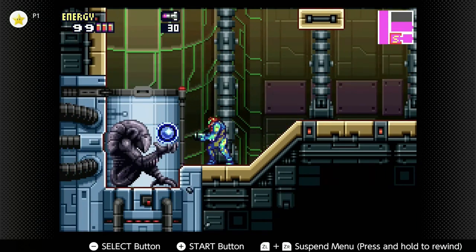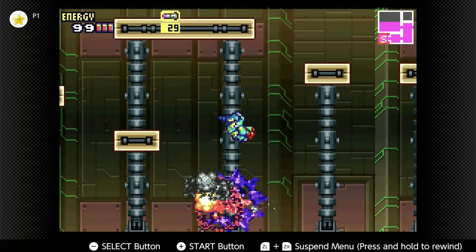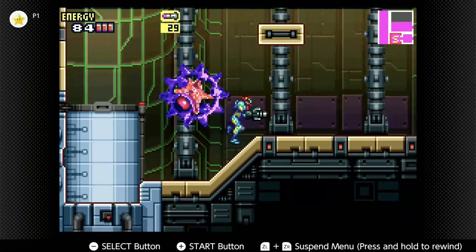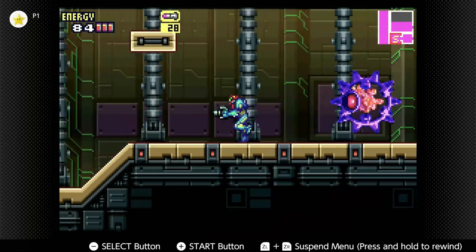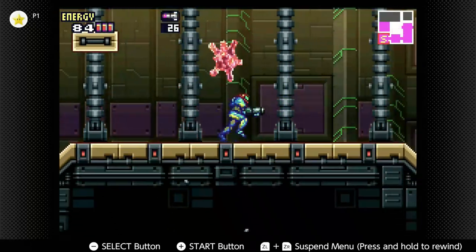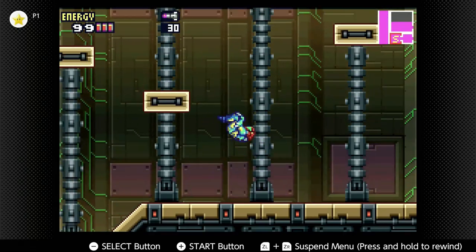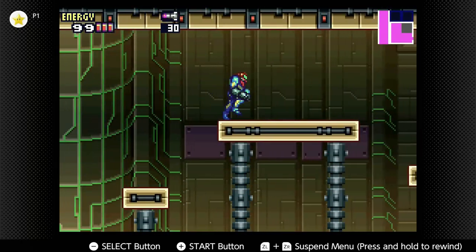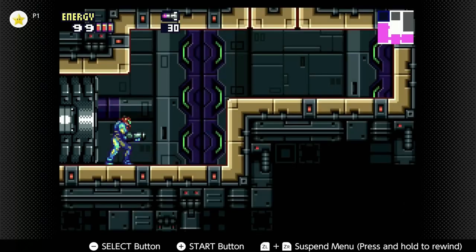Now we're gonna take on our second kind of boss here. There we go. We've got the second one, now we've got the charge beam. That's gonna be really good. So now we can actually do a little bit more damage to our enemies here.